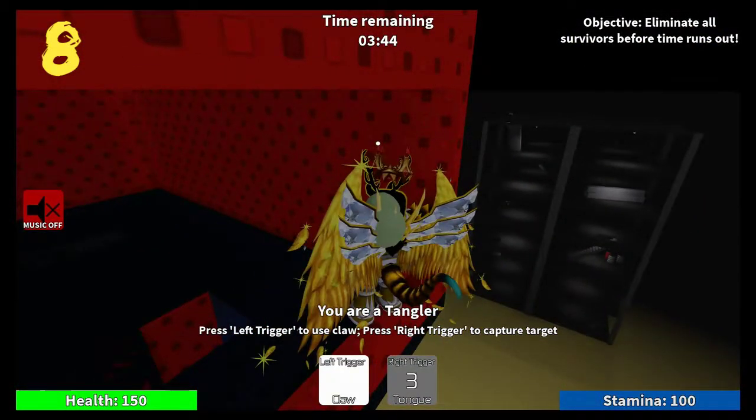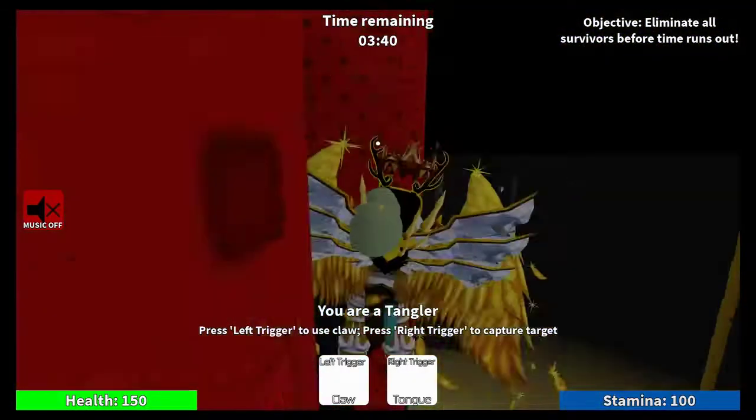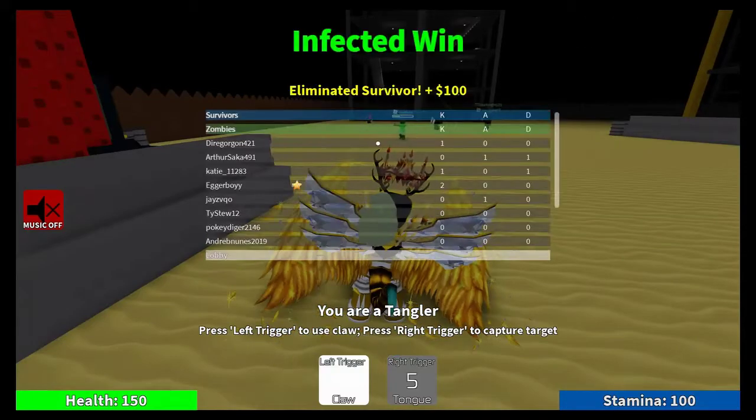Number eight: whenever you're on a high building, never stand still for too long. You never know if there's a riot or a tingler aiming at you and they're going to push you off or pull you off. Always stay on the move — just move around and make it harder for all the other zombies to have a clear shot on you.